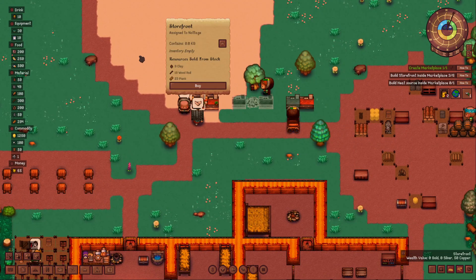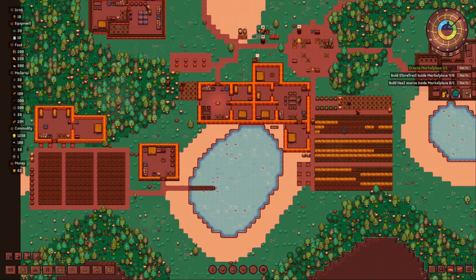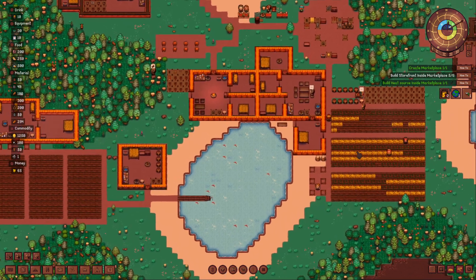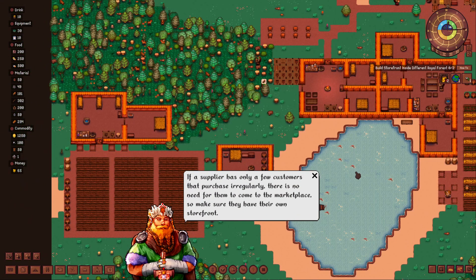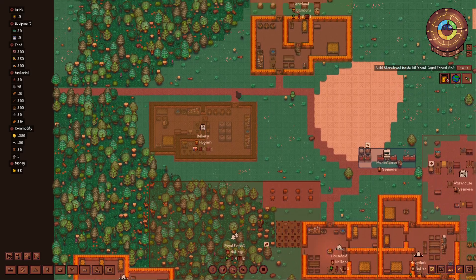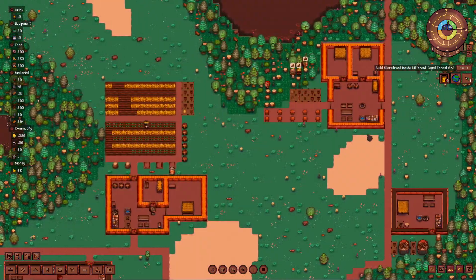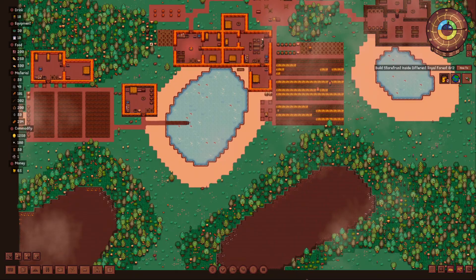They are already using it, which is good. Let's look at what we have: the manor - very nice, the farm, the inn, the farmers, the Worcester, fishers, another farm. If a supplier has only a few customers that purchase irregularly, there's no need for them to come to the marketplace, so make sure they have their own storefront. We have another farm, an empty farmhouse, an empty fishing house, a bakery, another farm, another forester, a grinder. We don't have a tavern, I see.